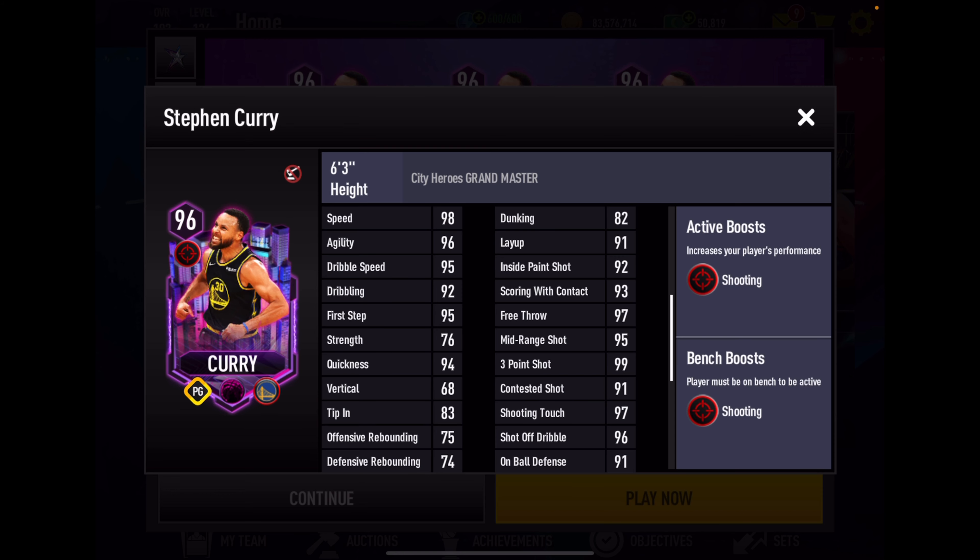Let's take a quick look at his stats. Look at his athleticism stats - those are great: 98, 96, 95, 92, 95, 94. Those are some good stats, with 26 strength in there - that makes sense. No vertical, rebounding consistent with a point guard. His inside offensive game looks really good. His dunk is a little bit low at 82, but it's not going to be a problem in my experience.